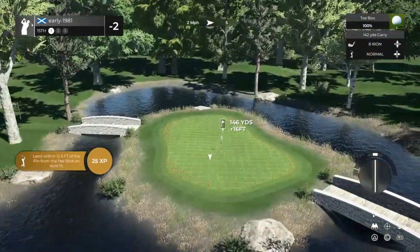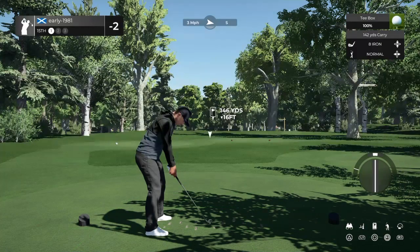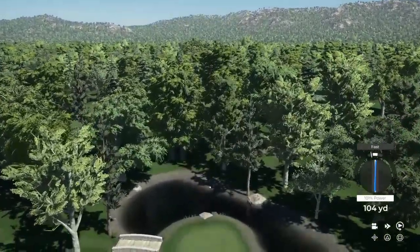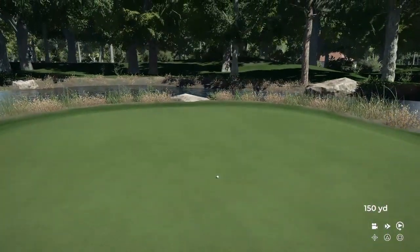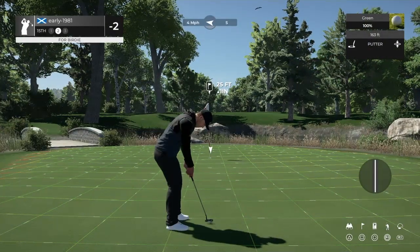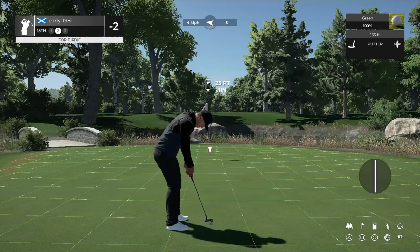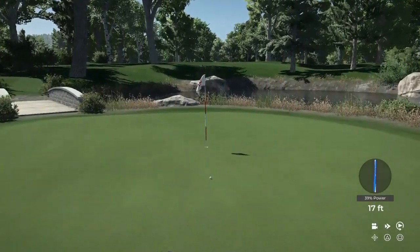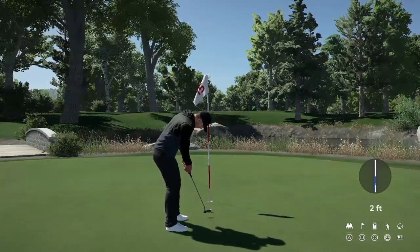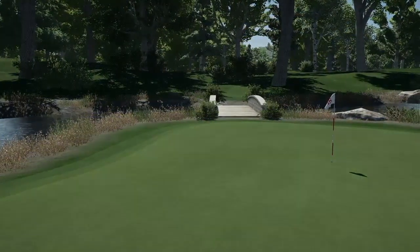Let's see if we can pick up some birdies in these final few holes. 146 yards down 16 feet — this club should be perfect, just applying a touch of loft, trying to land this as close to the pin as possible. A slight fast — that's going to be long and left now. Beautiful bridge work here. Really impressed with this course — I think this is the designer's maybe third, fourth, or fifth course. He's designed this on the PS4, which makes it that little bit more respectable; it's far harder designing a course on consoles than on PC. That's not come far enough — another under-hit putt. We remain at 2 under par with three holes to play.